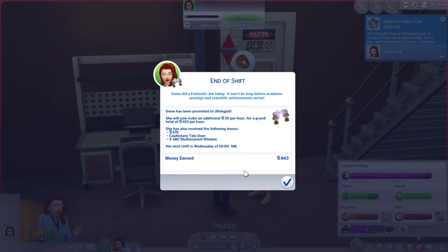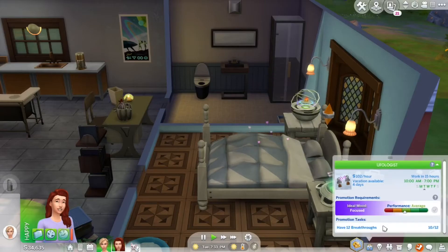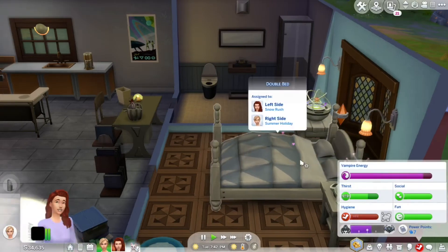Snow received the following bonus: 576 simoleons, cautionary tail door times 180, and a shatterproof window. Her next shift is tomorrow at 10 AM. Lifestyle daily cap reached — all lifestyles have a limited amount of progress that can be gained daily; Snow has reached the daily cap.